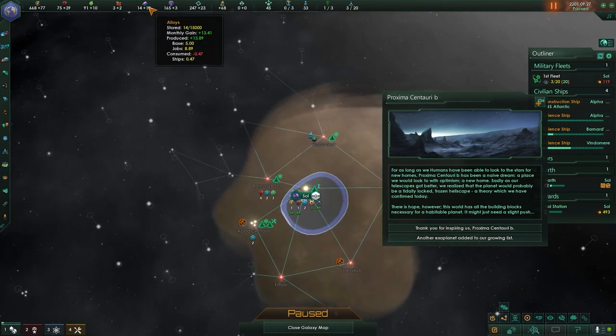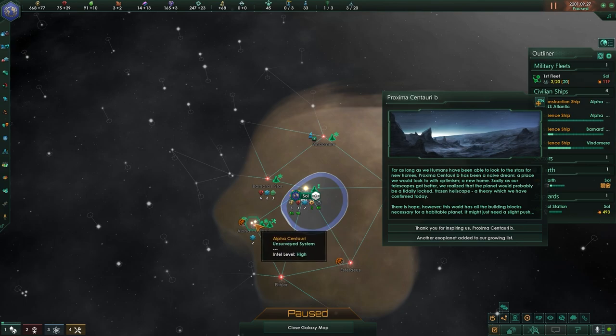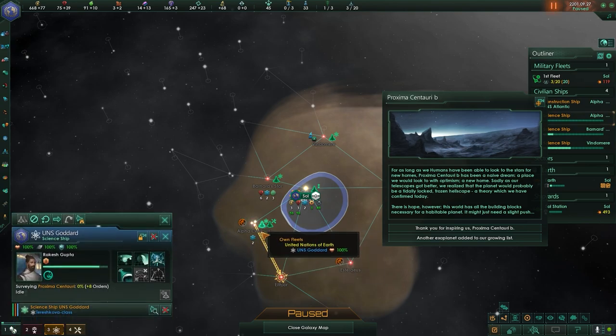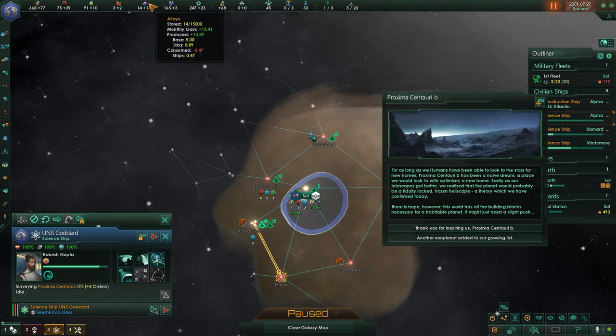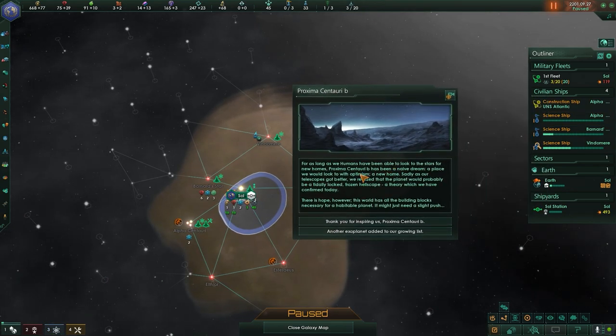It's going to take a year to build, so we are going to go ahead and build our first colony ship. We should have the alloys we need to build this outpost by the time this guy's done surveying — he's still got four more planets to do in this system. For as long as we humans have been able to look to the stars for new homes, Proxima Centauri B has been a naive dream — a place we would look to with optimism, a new home.